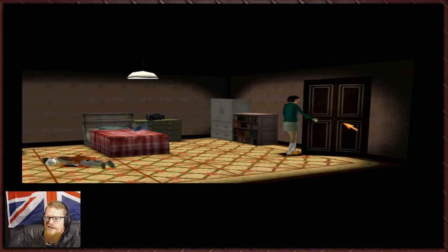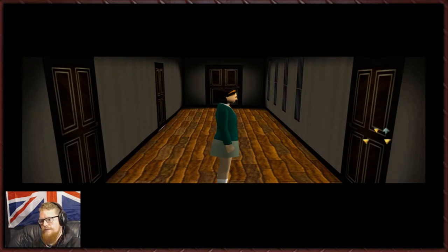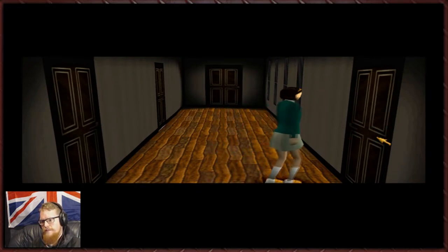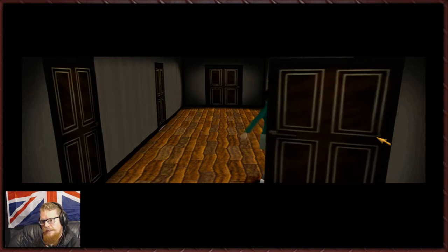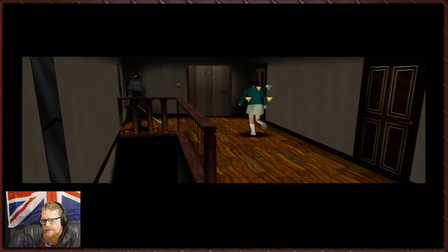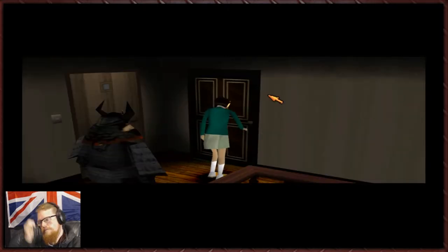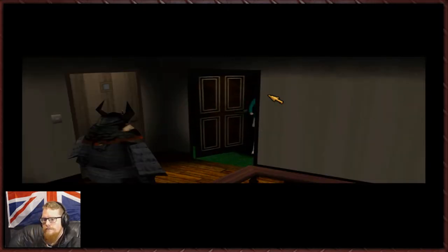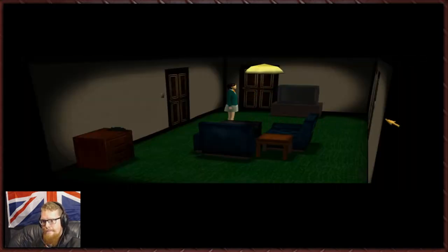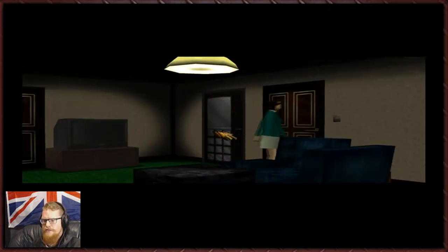Okay, so the good news is: by locking the door we've saved our auntie, at least for now. Can we go examine the body through here? I think we should be able to examine the body, and I've noticed that our health isn't really recharging.